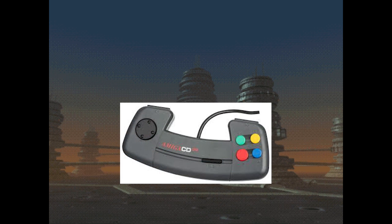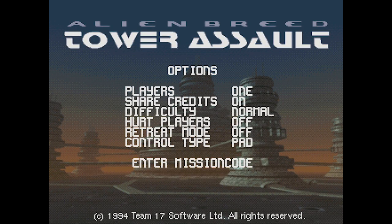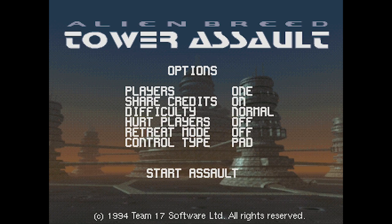It kind of looks like a Super Nintendo controller, maybe a third-party one where they were trying something weird. Alright, I am in control. Control type: pad. Retreat mode — who wants to retreat? Hurt players — why is that off? Difficulty: normal. Can we go to easy? There's only normal or tough — interesting. Games sometimes do that where normal is the easiest mode and they don't give you an easy. Alright, let's go ahead and start on normal.